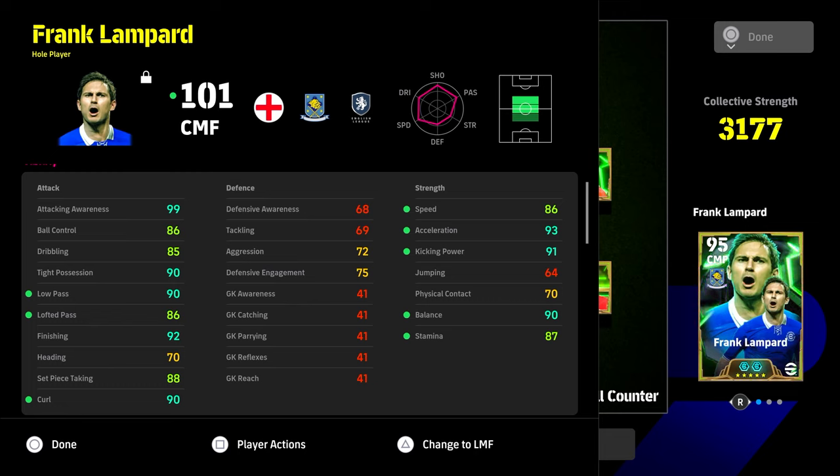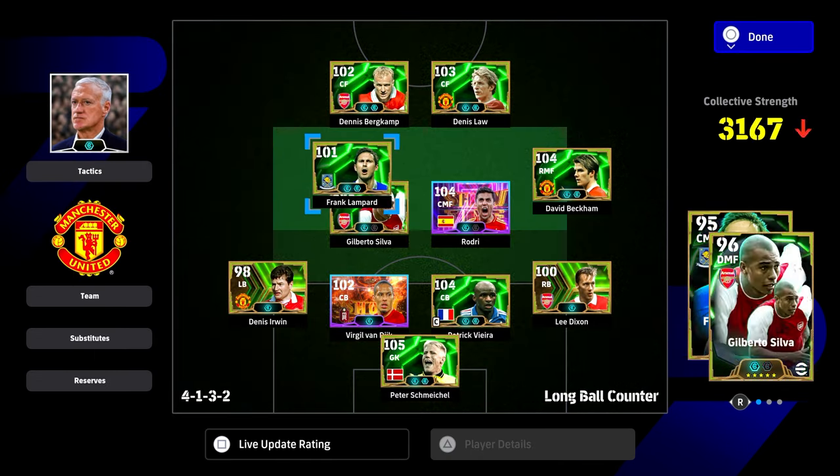This build is more around his pure stats and strengths as a whole player, shoot-first attacking midfielder. Playing him through the center, this is easily good enough to cover all positions: 99 attacking awareness, 90 tight possession, 90 low pass, 92 finishing, 90 curl - so your Blitz Curler is backed up by brilliant finishing and curl stats - 86 speed, and 93 acceleration.